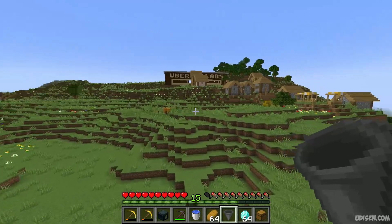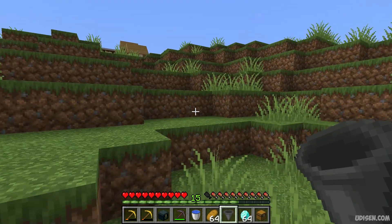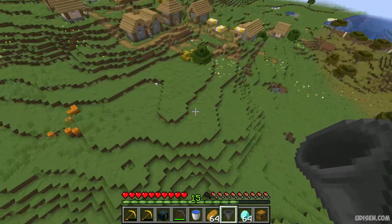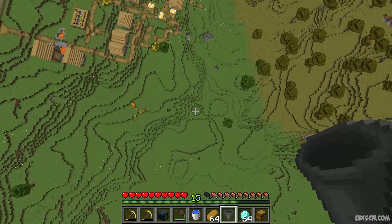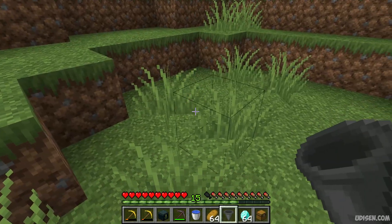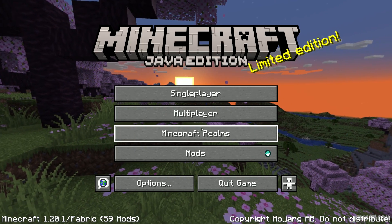Now you can move around. By default, if I deactivate my fly mode, I can receive full fall damage — remember that, it is very important. Wait a second... Can I survive? It is strange, but I did survive. I heard how I broke my legs, but I still survived.